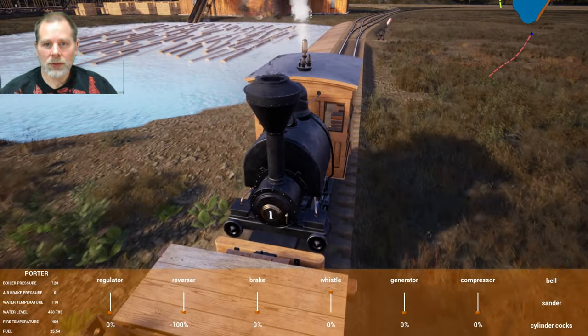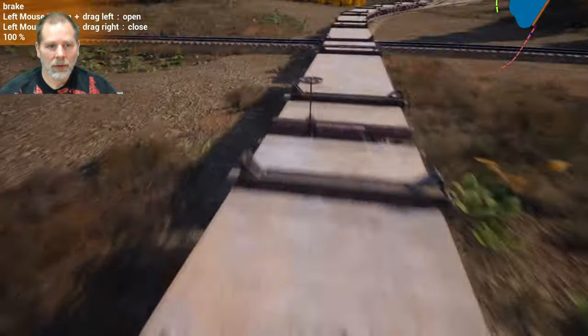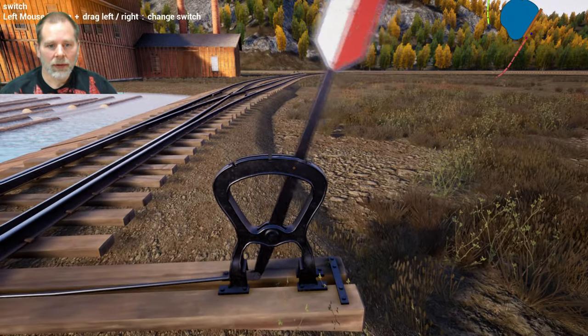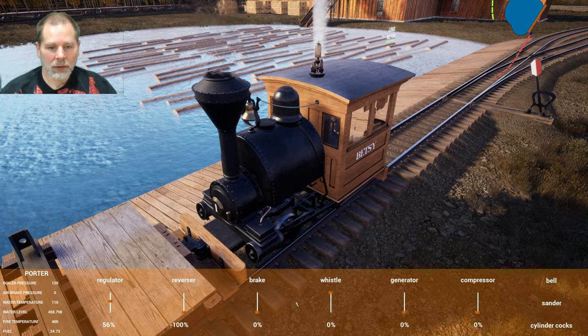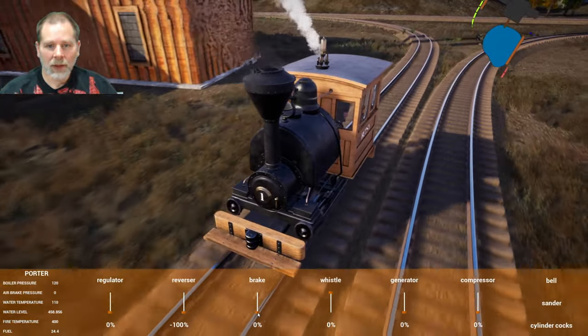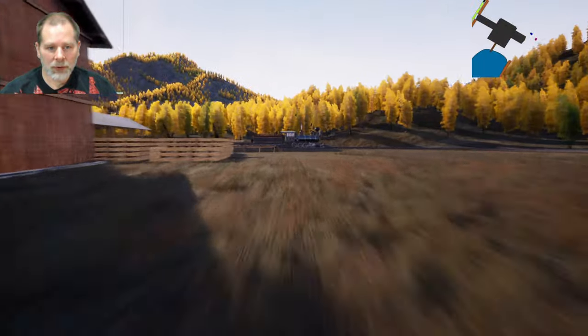What we're going to do is leave this one here, put the brakes on a couple of cars — let's do three of them. Three of the cars have brakes on. Betsy's going to go back here. Now we should be able to load this up. See if we can get the rest of these loaded. I'm going to use the remote on the other screen to move this gently. We're going to go forward.